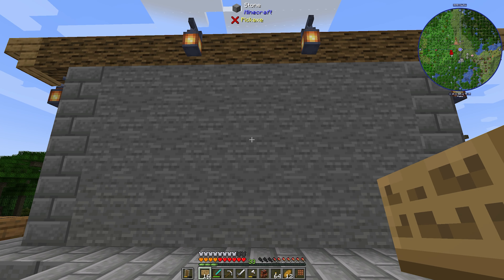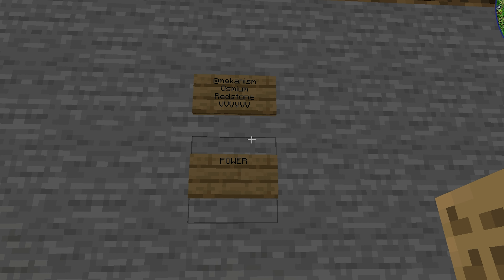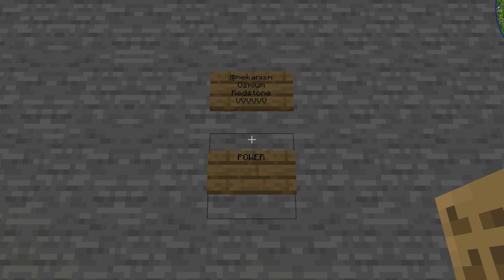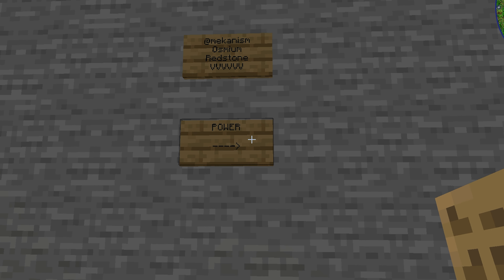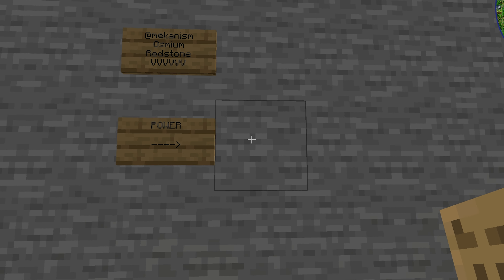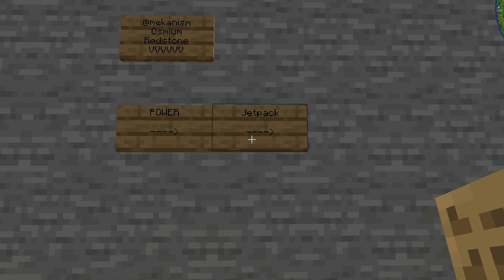We are going to start locking in some decisions. First things first, what are we going to do for power? Well, we need some osmium, some redstone, some iron, because we're going to be getting into Mekanism. Once we get some power, we are going to use it for, first and foremost, a jetpack. We want to be able to start traveling much greater distances, much faster, and much more efficiently, and we can do that with a jetpack.